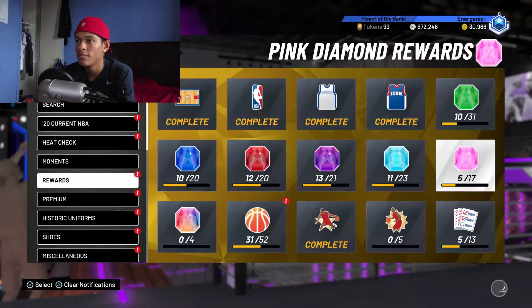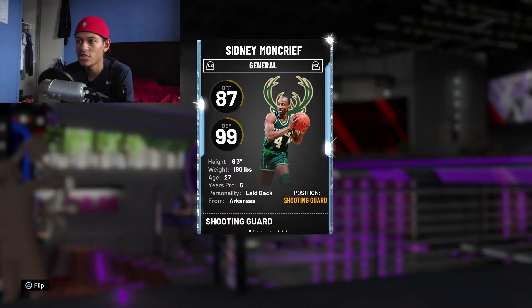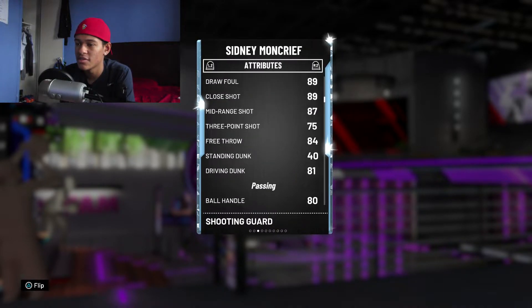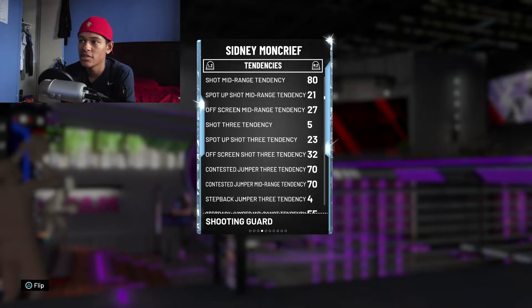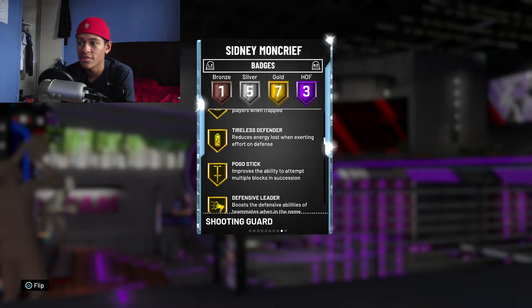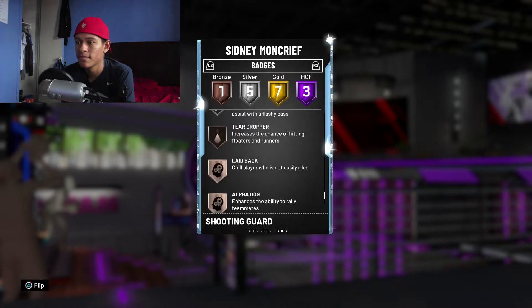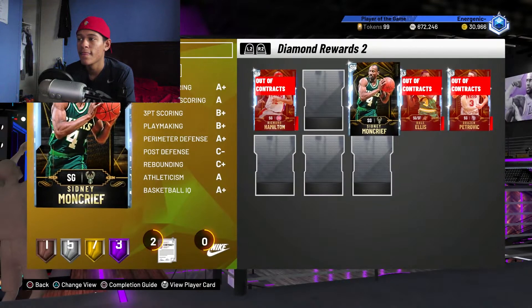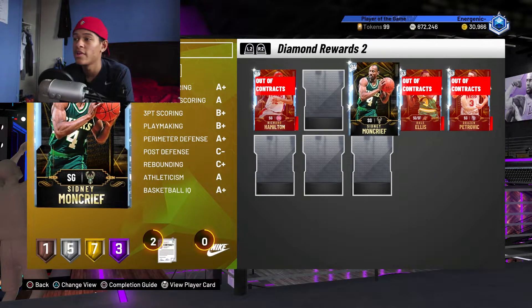Another one — and I honestly think this is the best defender in the game right now — is Diamond Sidney Moncrief. I cannot stress enough how amazing this guy is. His perimeter defense is a 98 and his steal is 67. His badges include Off Ball Pest Hall of Fame, Clamps Hall of Fame, Pick Dodger Hall of Fame, Trapper Gold, Tireless Defender Gold, Pogo Stick, Defensive Leader Gold, Pick Pocket, and Chase Down Artist on Silver. This man is a lockdown defender who locks up anyone and everyone.